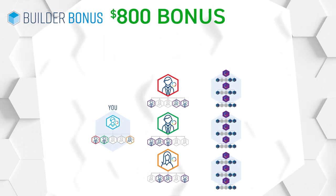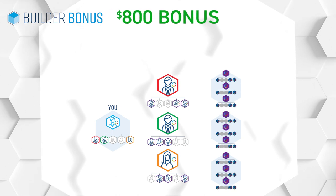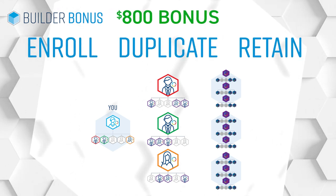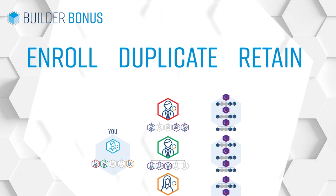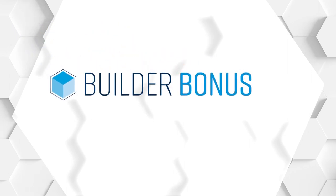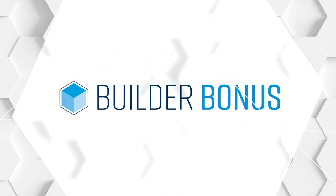For Bronze affiliates and above to qualify for the level 3 Builder Bonus, they must achieve their highest paid rank that month. How does an extra $800 a month sound? Enroll, duplicate, retain — what are you waiting for? Start enrolling, duplicating, and retaining today to earn the Builder Bonus and build a successful 4Life organization.